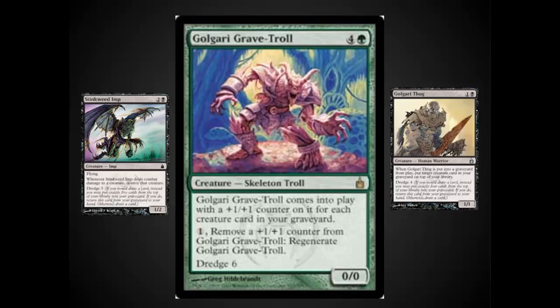Your dredgers are also a staple in this deck. Golgari Grave Troll is the best by far. Golgari Thug is pretty good also. Stinkweed Imp is decent, but at dredge 5 and 4 they are not as good as the Troll. If you ever have a choice to dredge the Troll, always dredge it over the others unless you're going to run out of cards in your deck.